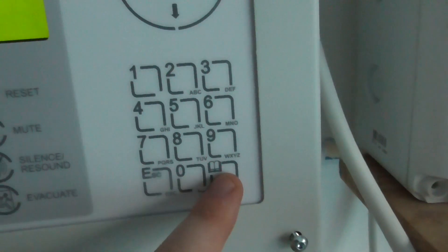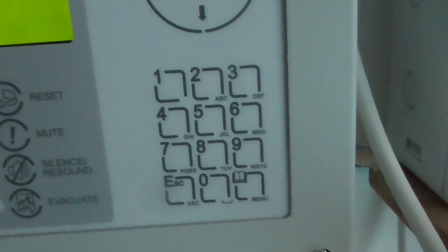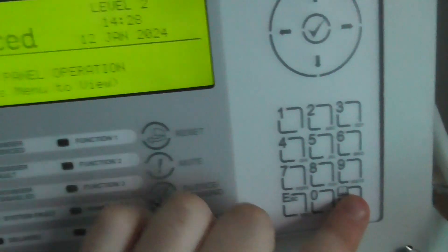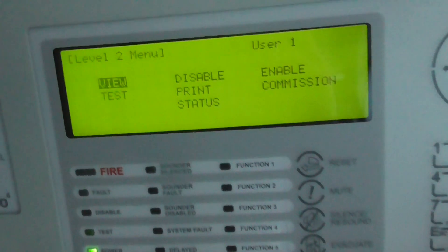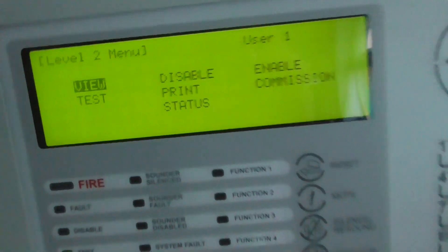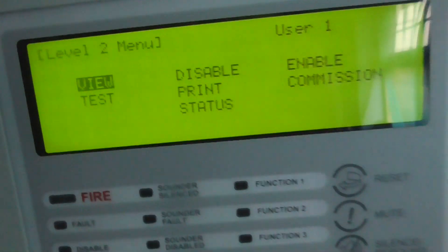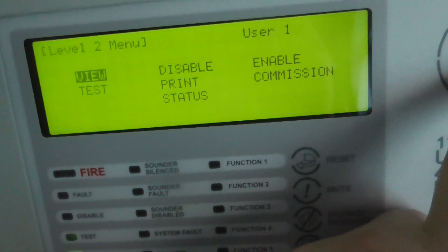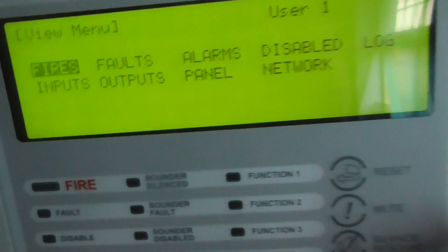If we press this button it will take us to the menu. So there we go, it takes us to the menu. I'm currently in the level 2 menu at the moment. And then if we press view, we can view different stuff.